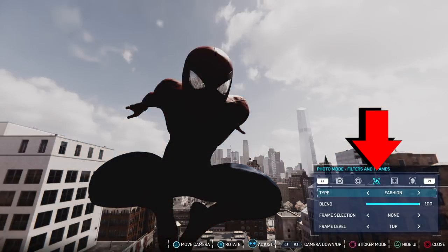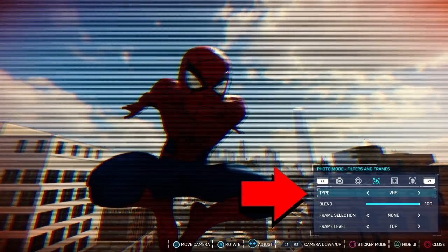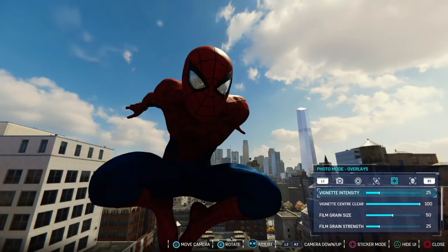Pressing R1 again will go to filter and frames, where you can choose various filters and frames for the picture. The next options are overlays to add film grain or vignette.